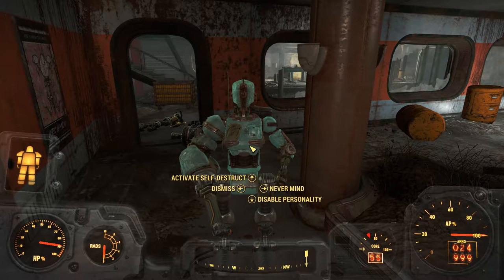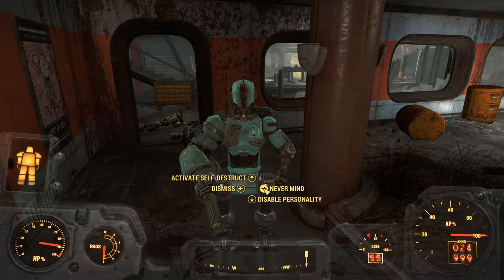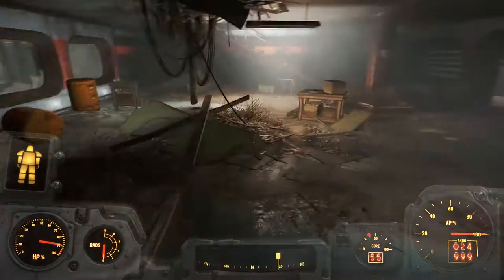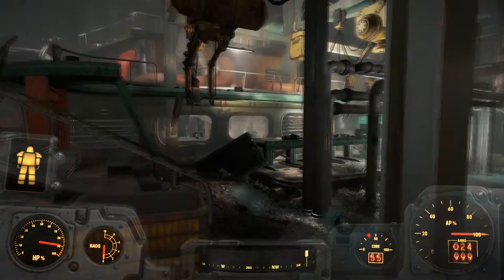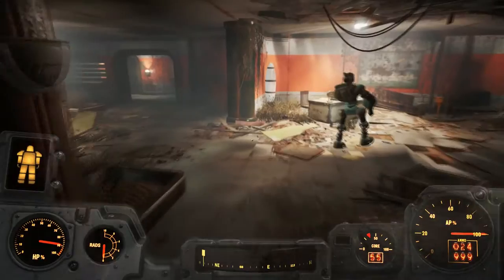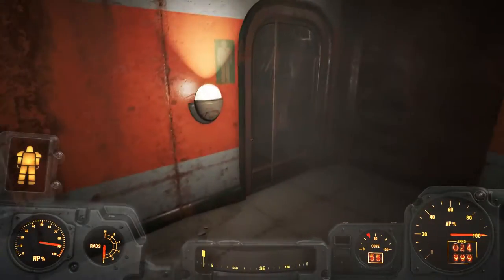I could simply keep asking it to self-destruct or to disable its personality. Well, I don't want to do either one of those. I thought we could get to know Ada a little bit better, but I guess not. So I already cleared out this room over here. I have not been upstairs yet, but there's still areas downstairs that I want to take a look at before I go upstairs. So let's do that.